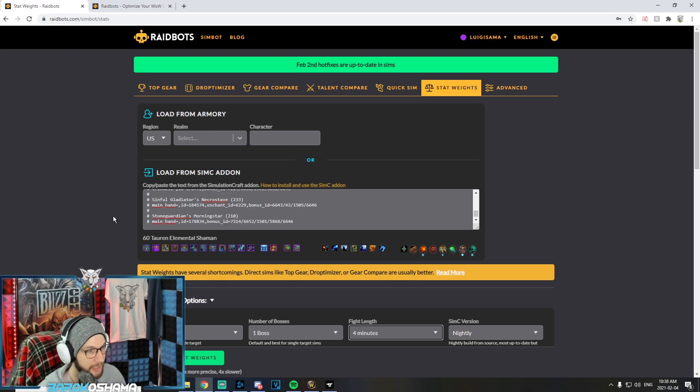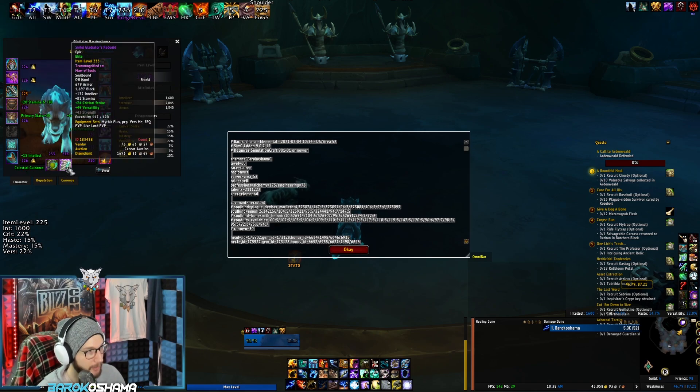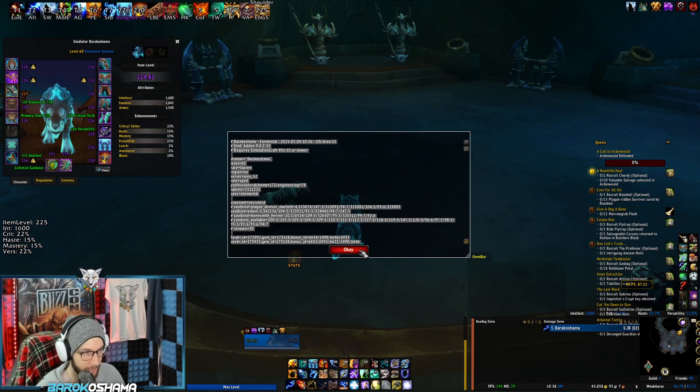The information I compiled here for my character is an Echoes of the Great Sundering single target simulation. On my character sheet I have a high crit, haste, and versatility build. Moderate amount of haste for a comfortable casting speed and relatively good Flame Shock tick rates and Lava Surge proc rates, a good amount of crit, and a healthy dose of versatility.